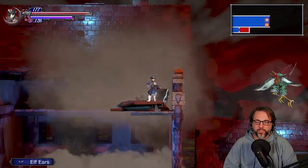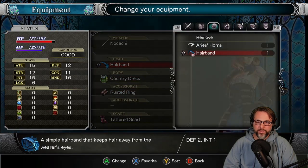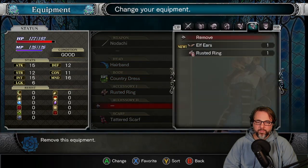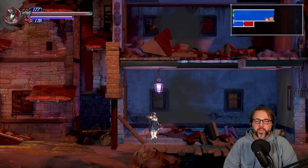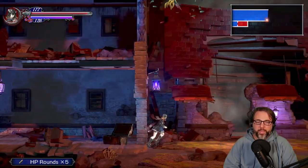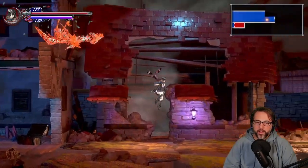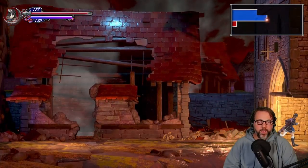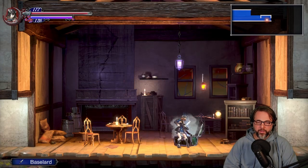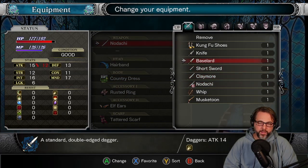Nice, elf ears - is that equipment? No, it's a wearable accessory: defense, intuitive, and MND, whatever MND is. HP rounds. Yeah, this is so Castlevania, I love it. There's no music around here. Basilard - is that a dagger of some kind? It is.